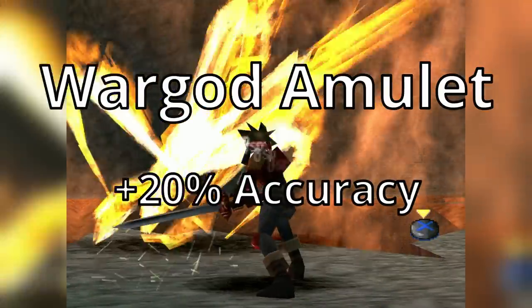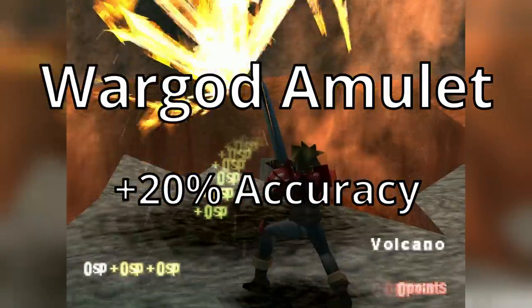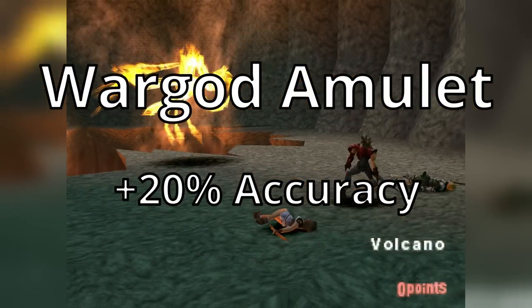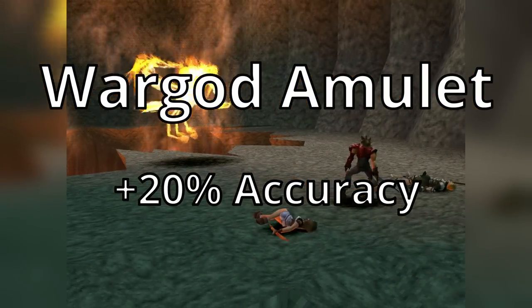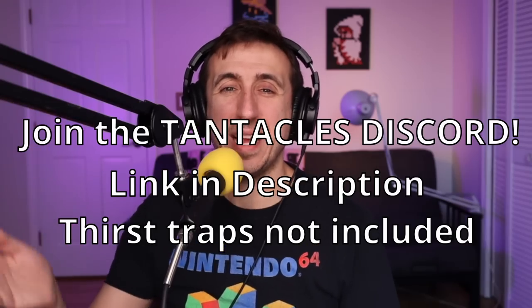The War God Amulet adds 20% to hit rate — with this item, farming birds for EXP and gold becomes a lot easier, but there's no need to use it in any battle but those. If I missed any accessories you think are important, please let me know in the comments or come yell at me in the Tantacly's Discord, which I'll link in the description.